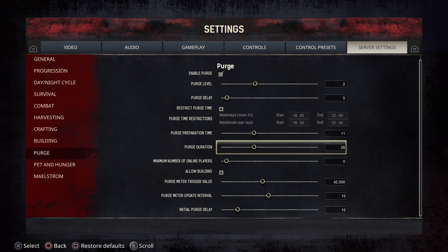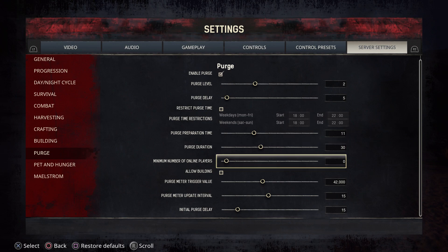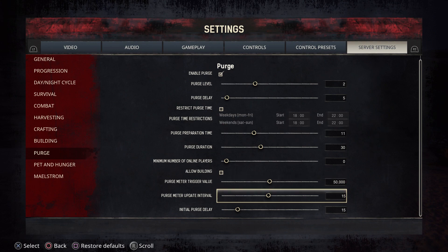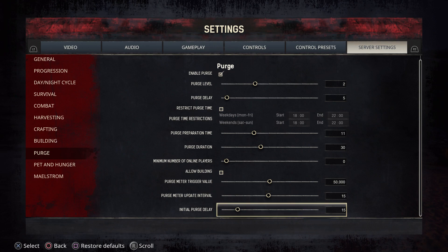Then there is purge duration — you can have the purge last up to an hour if you want; 30 minutes I find is usually a pretty good length. You can also allow building during a purge — by default, building is not allowed during a purge, but you can check that and allow it if you want. The Purge Meter Trigger Value is how many experience points you need to actually activate a purge. If you want a longer time before you get a purge, bump that up to 100,000 experience points and it'll take longer for that purple meter to fill up.